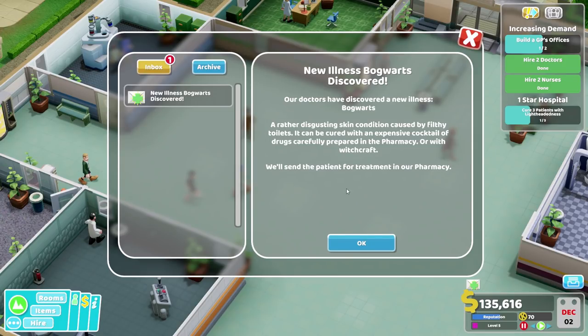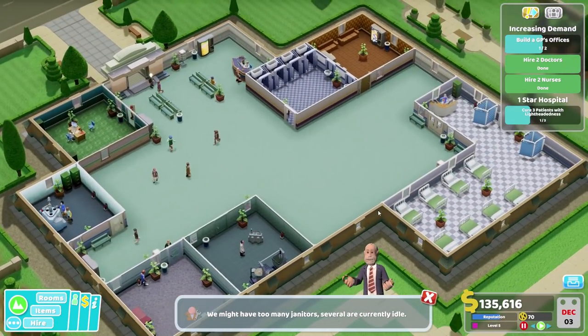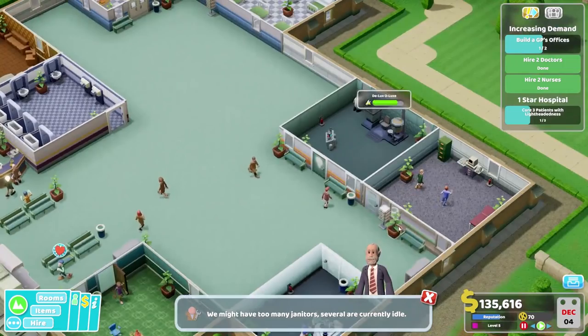Bog warts - our doctors have discovered the new illness. A rather disgusting skin condition caused by filthy toilet. It can be cured with an expensive cocktail of drugs carefully prepared in the pharmacy, or with witchcraft. We'll send the patient for treatment. I love that 'or' part - it's like, oh well you know, you could do it this way, or you know, awesome witchcraft.